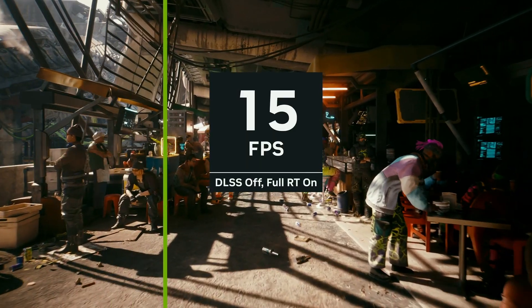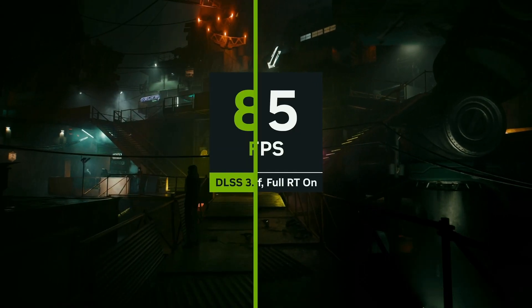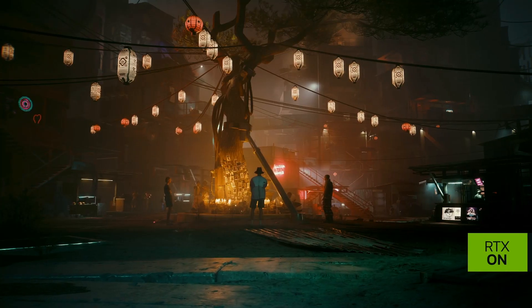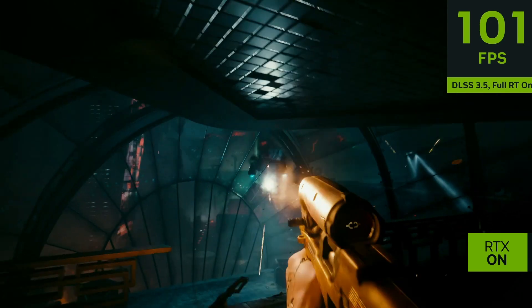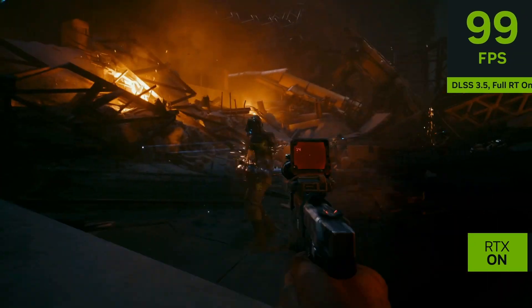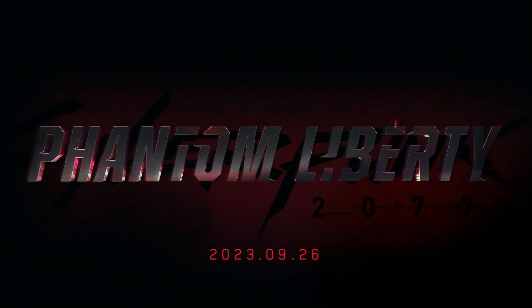Trained with five times more data than previous releases, DLSS 3.5 recognizes different ray-traced effects to make smarter decisions about using temporal and spatial data, and to retain high-frequency information for superior quality upscaling. DLSS 3.5 is currently available on Cyberpunk 2077 Phantom Liberty, and this fall, support will arrive to Alan Wake 2 and other leading titles.